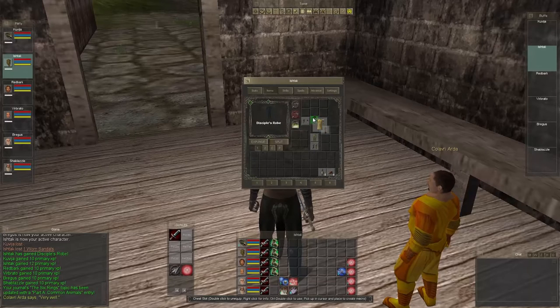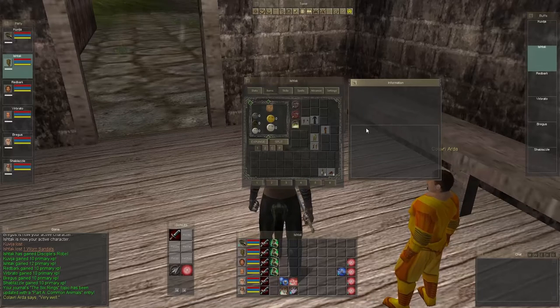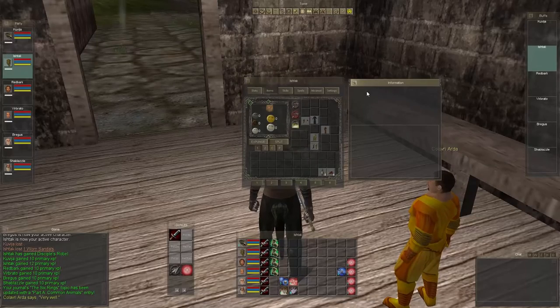We got a robe — let's go ahead and look at that. This is a pretty nice robe. He has 8 strength, 6 agility, 6 reflex, and 6 body, so very nice. And 10 armor. One other thing is this doesn't have repair requirements, so whenever you're fighting, if you get hit in the chest, you don't have to worry about repairing this — it's innate.